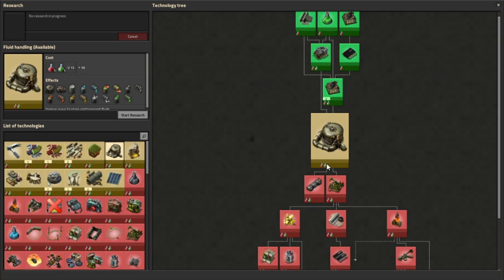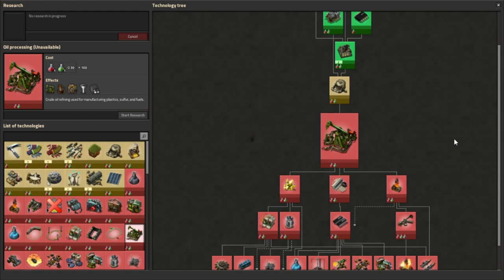Next up is the big one: Oil Processing. This requires Fluid Handling research and costs 100 of each automation and logistic science packs. It unlocks three buildings and two recipes. The first is the pump jack, which extracts oil from a deposit the same way a mining drill extracts ore. Next is the oil refinery, which processes raw oil into usable products. Then the chemical plant, which combines these products into useful things. If the pump jack is like your mining drill, the oil refinery is like your furnace, and the chemical plant is like your assembling machine.